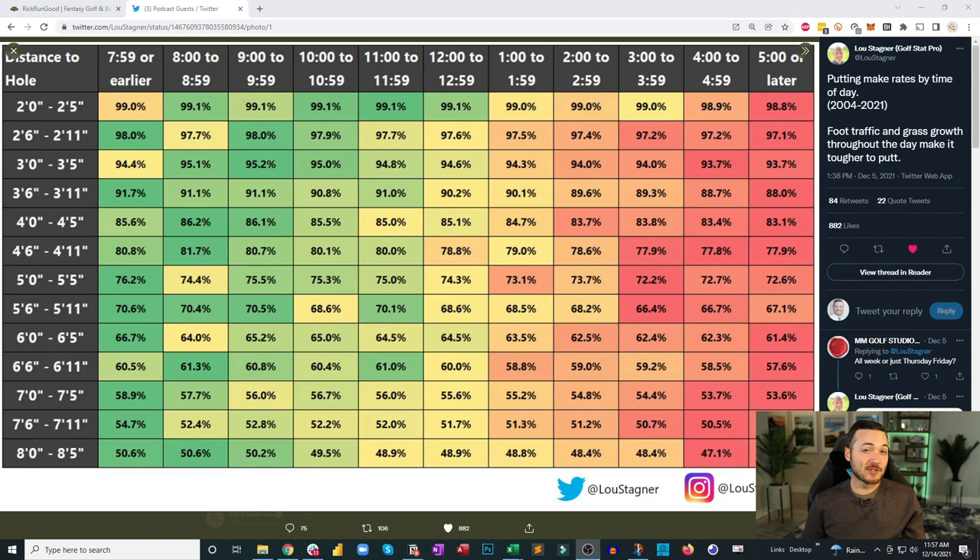AM tee times routinely perform a little better, though your guys get the opposite draw the next day. If you know the tee times, you can straddle the line — get guys who go out an hour or two into the morning wave and the same in the PM wave. It's grasping at straws a bit. Additionally, skill-set stacking doesn't get talked about enough. If a course has a very strong correlated stat — say ball strikers or long drivers have thrived there — go get yourself some long drivers.